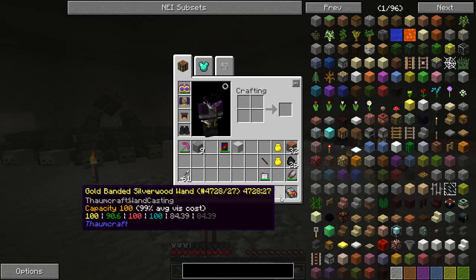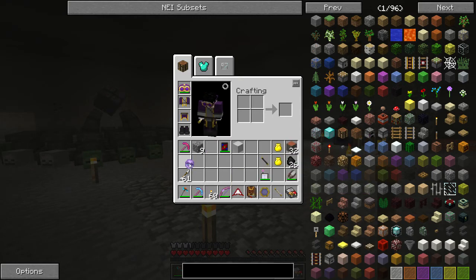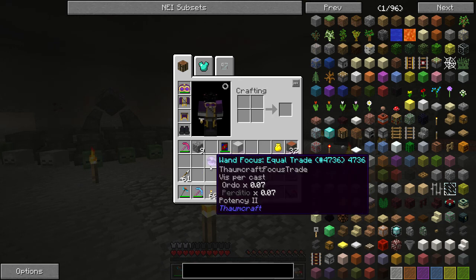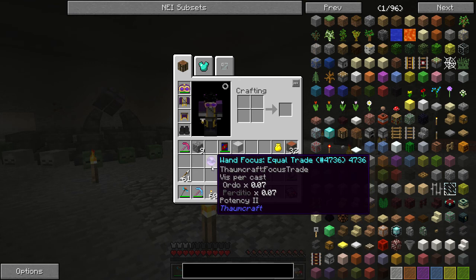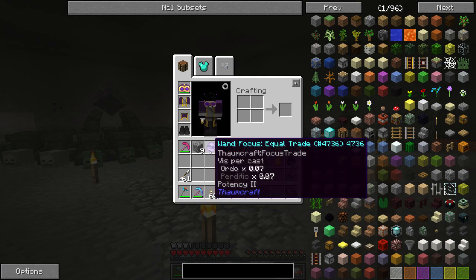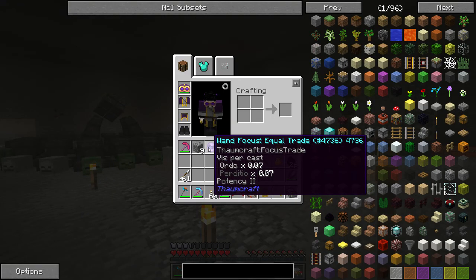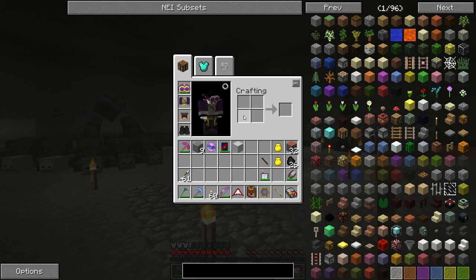I made a wand focus of equal trade. That one is one of my favorites. I tried to enchant it and got Potency - I think it makes it stronger, so the lightning bolts from the shock focus would hurt more. But there's another enchantment called Frugal that makes your casts cheaper. I didn't get that one, so I need to re-enchant this later. There are ways to remove enchantments - either through Thaumcraft or using the Mine Factory Reloaded disenchanter.